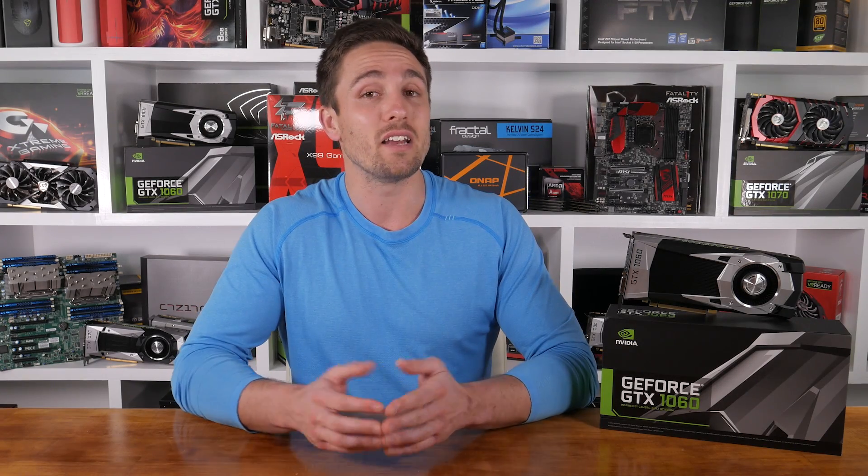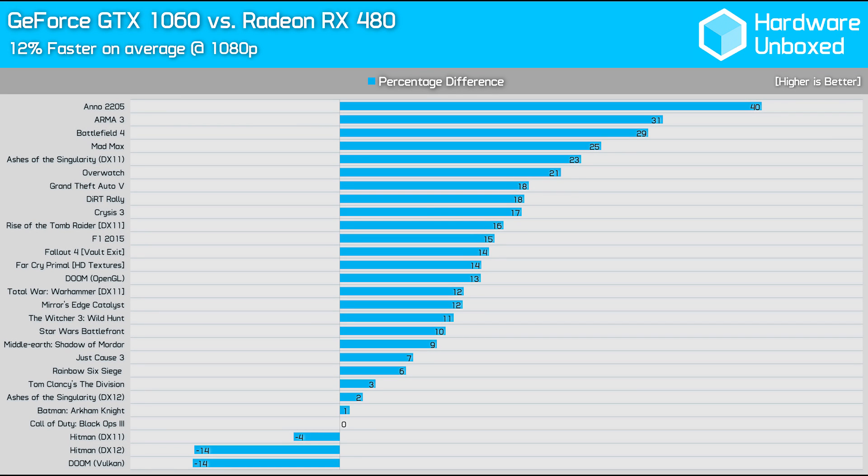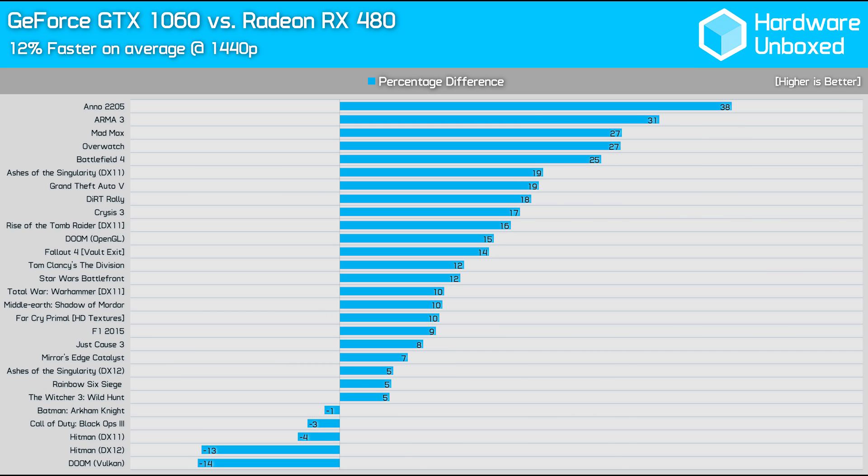How did the GTX 1060 and RX 480 stack up at 1080p? On average, the 1060 was 12% faster across the 25 games tested. The main outliers include Hitman, Anno 2205, ArmA 3, and Battlefield 4. Games where the margins were very close include Black Ops 3, Batman, Ashes of the Singularity, and The Division. Moving to 1440p, the big picture doesn't really change — the 1060 is still 12% faster than the 480 with the same outliers.